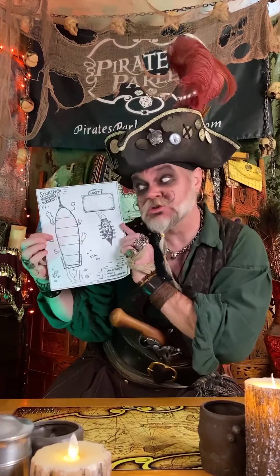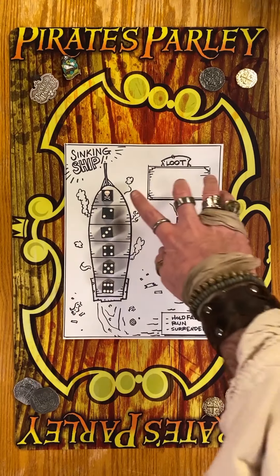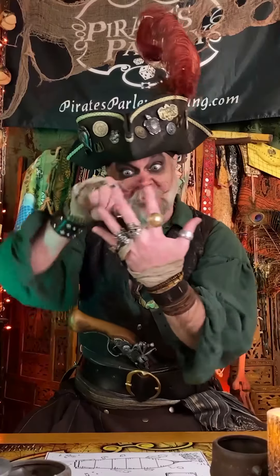We're adding a new game to the channel. But first, the rules. It's called Sinking Ship, and it goes like this. Your ship is being ripped apart by cannon fire, and there's only six places left to hide. So pick a number and hope your enemy's aim is poor.